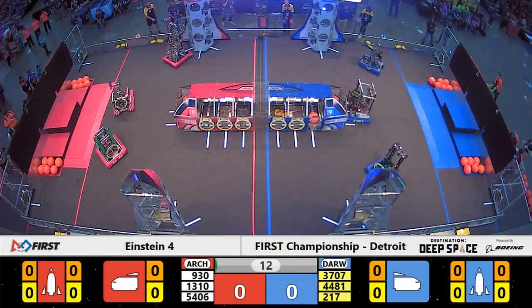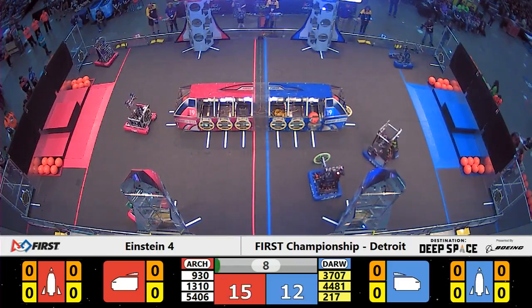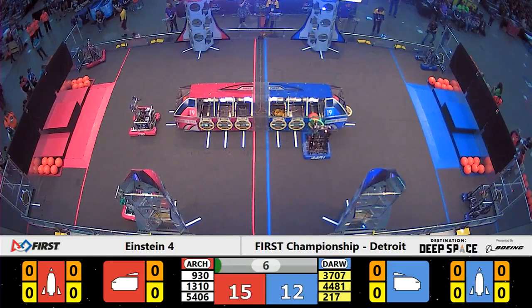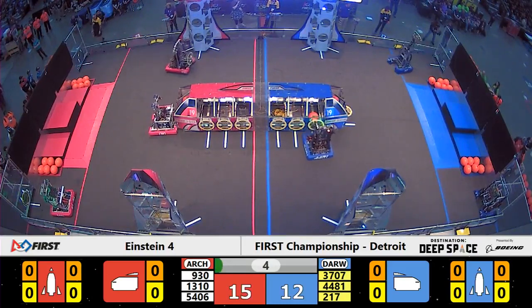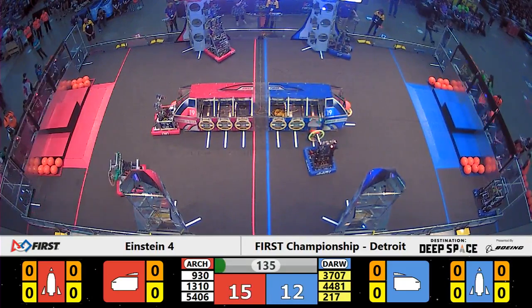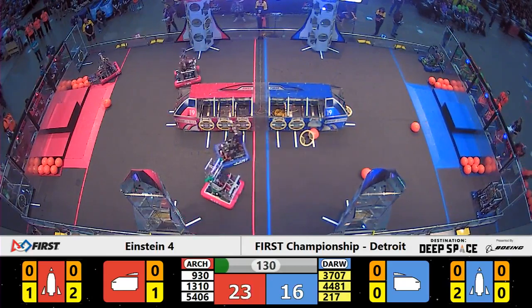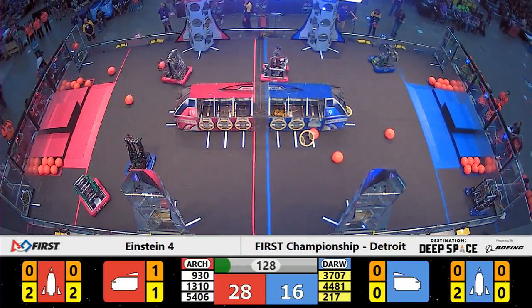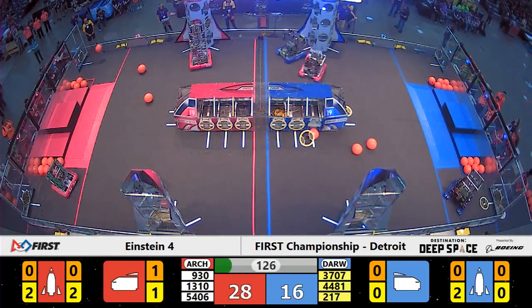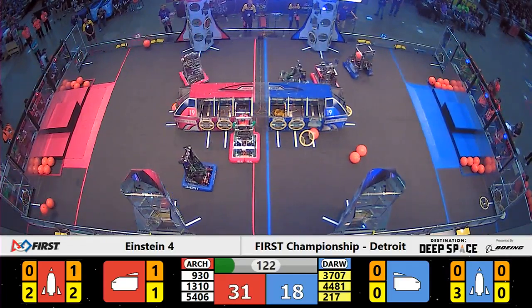The Red Alliance begins this match with all of their Null Hatch panels in place. We can see that they are going to approach some rockets with the panels they had preloaded inside of their robots. Meanwhile, down on the Blue Alliance — that Darwin Alliance — one of those robots is trying to stash in some cargo they left loaded before the match, but they drop that panel and the cargo rolls out, giving an early advantage to the Red Archimedes Alliance. They lead 28-16 now here in Teleop.